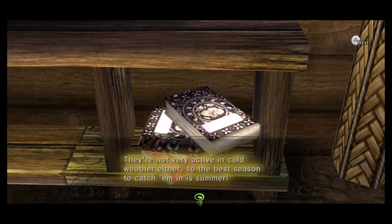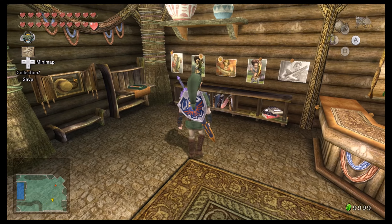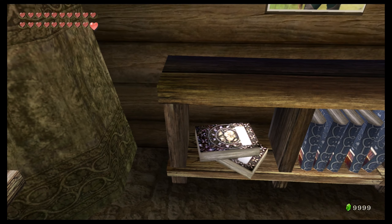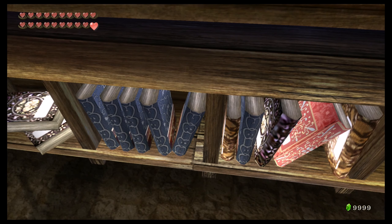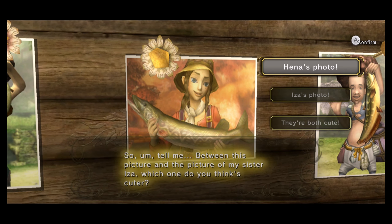That book's a real turn-tricker too - 'This is about how a young Hylian loach saves Hyrule. I've read it so many times I can almost recite it.' How about any of these other books? It was just that book over there. Tell me, between this picture and the picture of my sister Iza, which one do you think is cuter? They're both cute! I mean, Iza's a pretty attractive lady, but you're a down-to-earth kind of girl, Henna. I think Link's going to flirt with Henna.